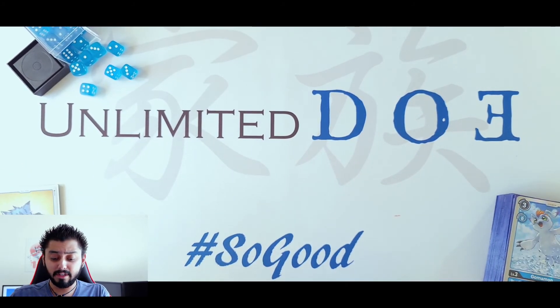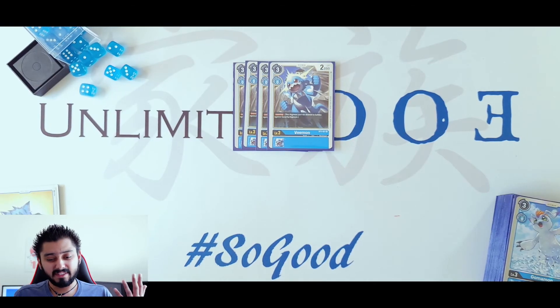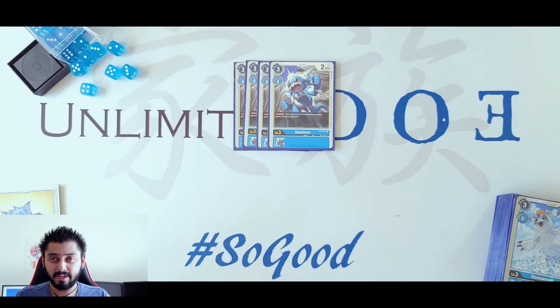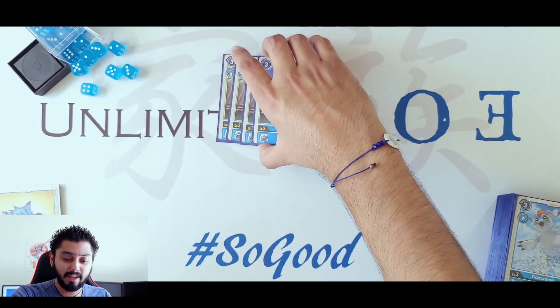Now let's start with the Rookies. We do have 3 of the V-Mon — that's the standard card for me. It costs 3 to hard play, it has Jamming, so it will survive when you try to kill it.